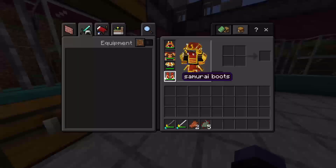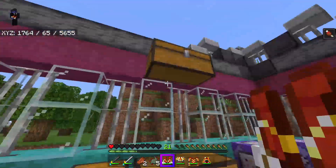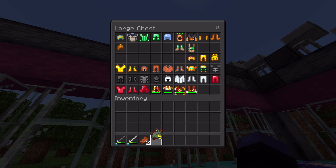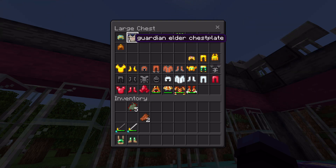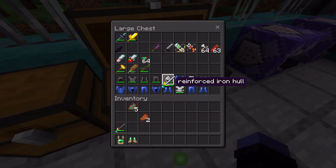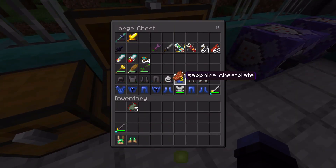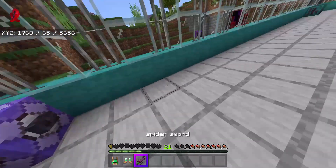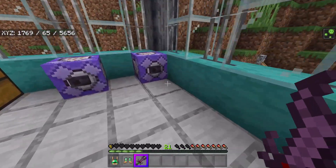All this stuff is craftable in survival — you can see everything has recipes. Let me try out some of the other armors — there are some that are a little more interesting. There are rabbit armors and I'll pair that with — actually I'm just going to wear the rabbit armors. My health is so low right now but I'm going to try out the rabbit armors. How about a spider sword?